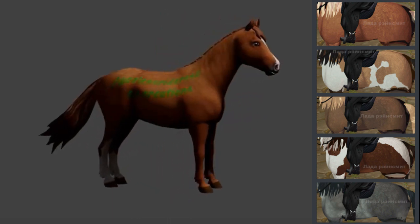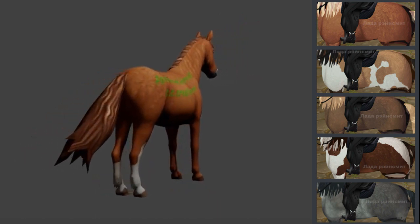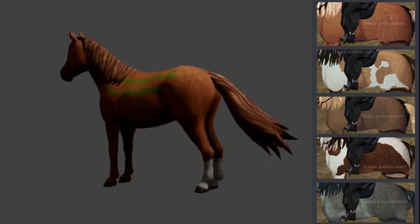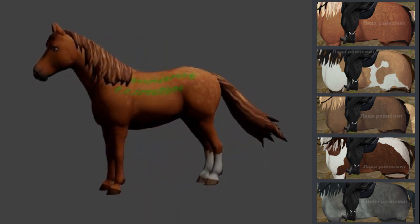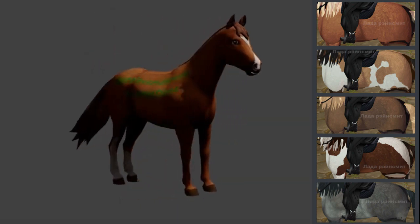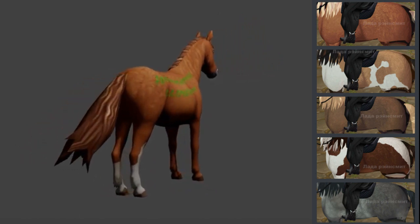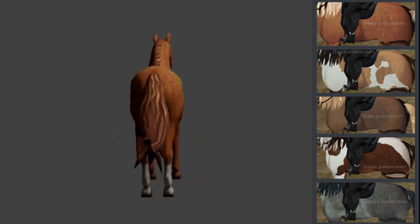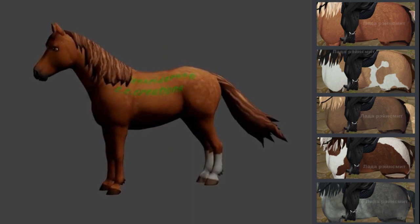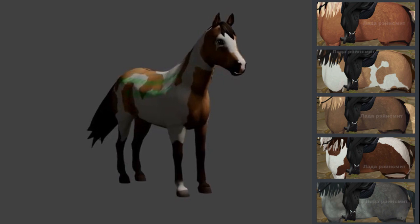First up we have a chestnut. Overall it doesn't seem like it has too much shading, but again this is just put on the Shinko Teague so it will probably look different in the game. Its socks are very cute — one's a little bit higher than the other on the back feet. The blaze is adorable; it has a little bit of black and maybe some pink. This is the one that was in the spoiler that Star Stable released.